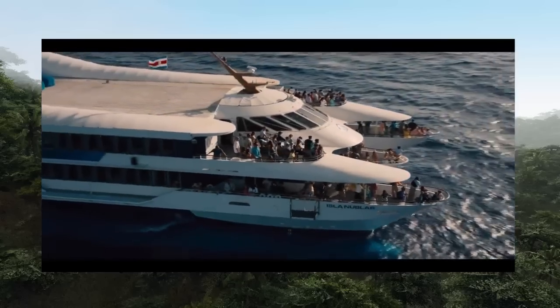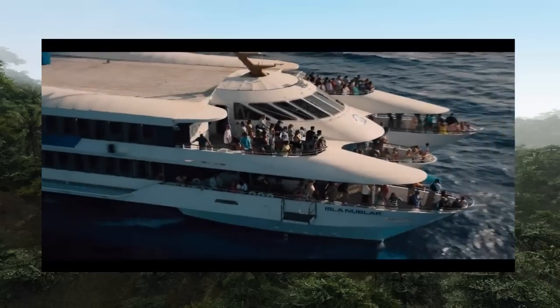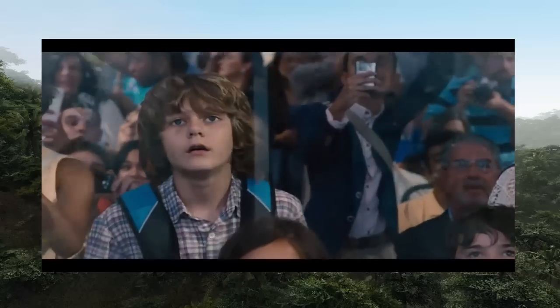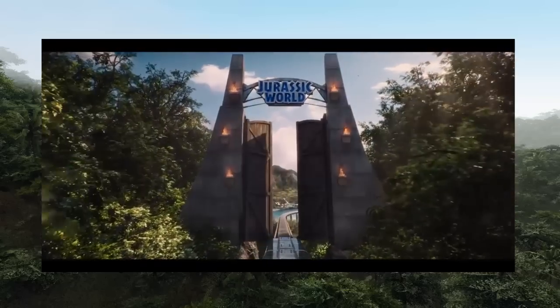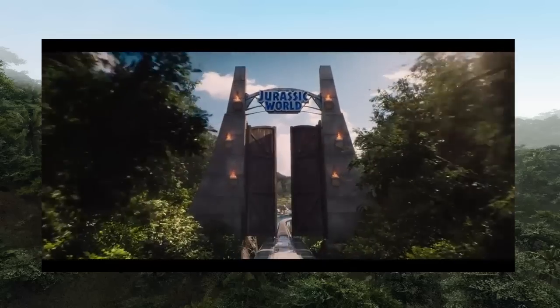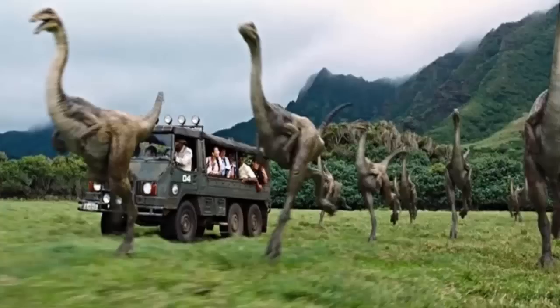In the next scene we see a boat full of tourists — the boat has the words 'Isla Nublar' on it — and we are heading to Isla Nublar, just like in the first movie of Jurassic World. Later we see a vehicle that is in a prairie, surrounded by Gallimimus.